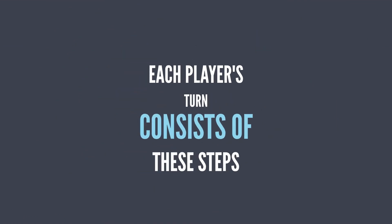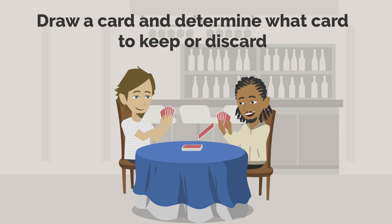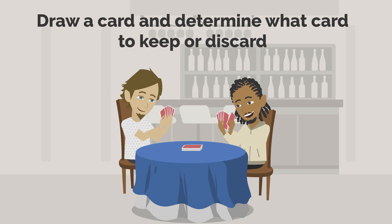Each player's turn consists of these steps: Look at the seven cards in your hand. Draw a card and determine what card to keep or discard. Lay down a suit if possible. If not, discard a card.